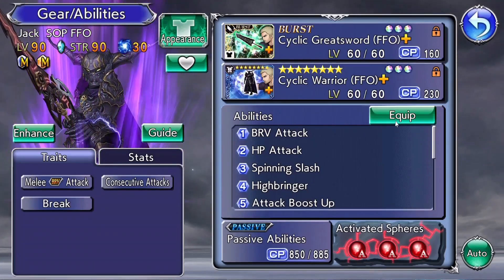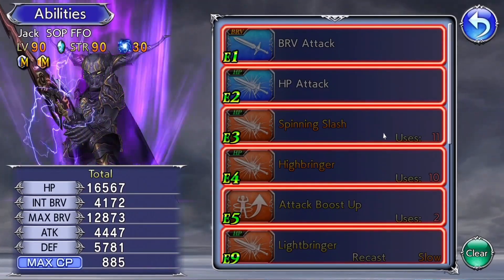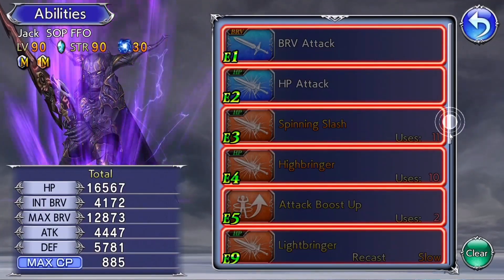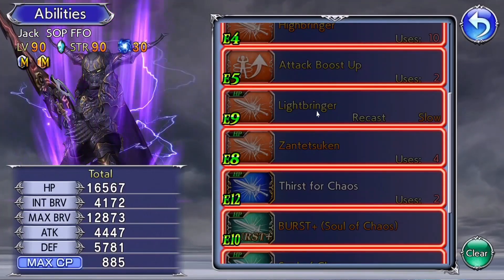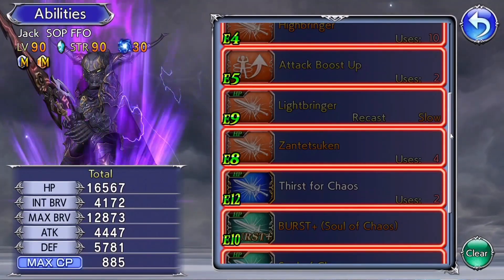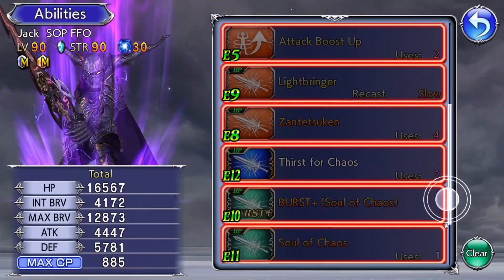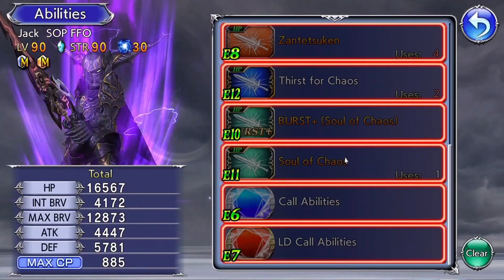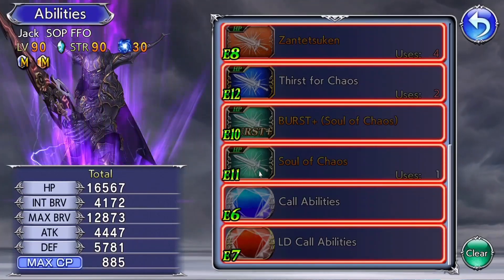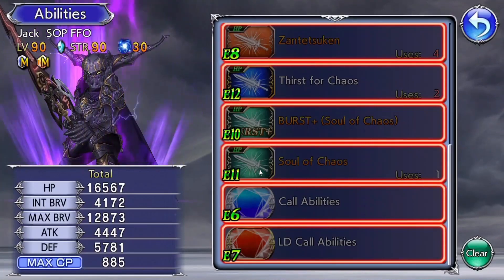We're gonna go through his skills. First skill: Spinning Slash. Second skill: Highbringer. Third skill: Lightbringer — that's his EX. Zantetsuken is his LD. Thirst for Chaos is his FR. And his burst attack is Soul of Chaos. I'm not sure if we can unlock Soul of Chaos in the game.